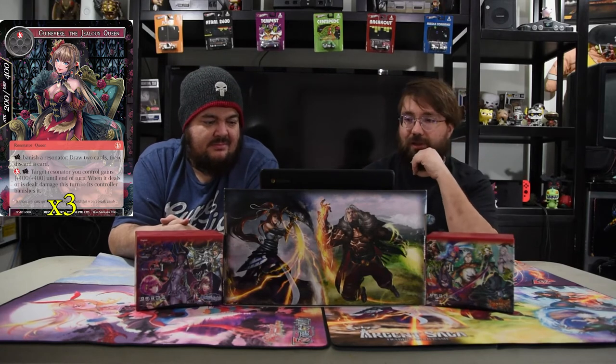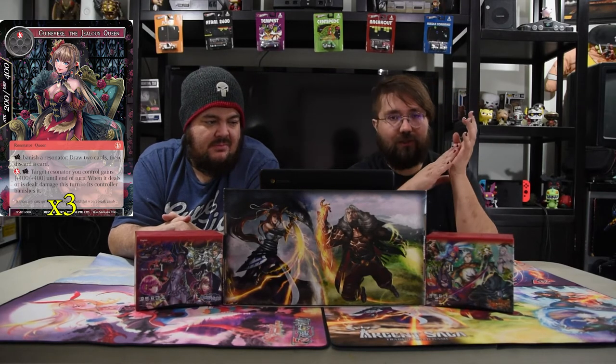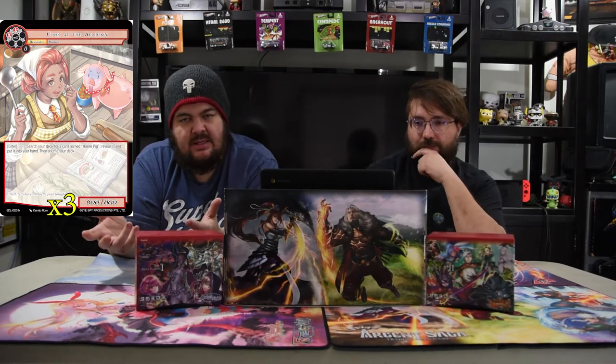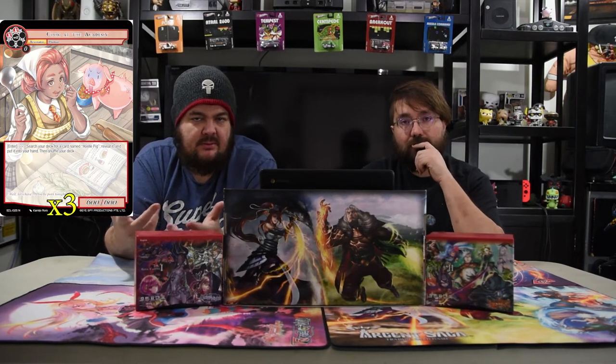Next we have the Cook of the Academy: two red for a 6/6. On enter, search your deck for a card named Whole Pig, reveal it, and put it in your hand. It's just to help you get the Whole Pigs out early. You could easily swap this out for other burn spells — it's not a major piece, but I wanted to see how quickly it gets things moving.